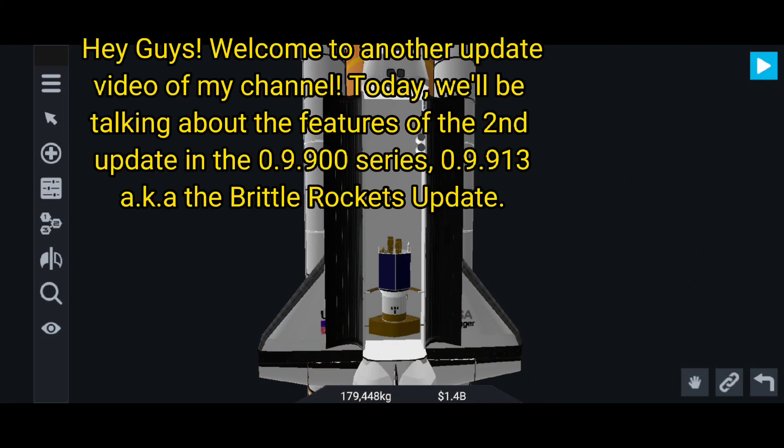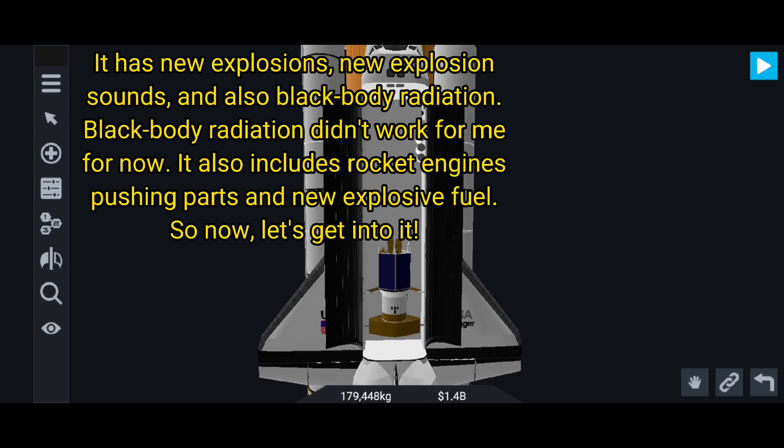Hey guys, welcome to another update video on my channel. Today we'll be talking about the features of the second update in the 0.9.900 series - 0.9.913 - of the Brittle Rockets update. It has new explosions, new explosion sounds, and also black body radiation.